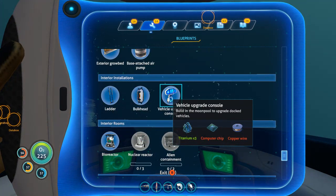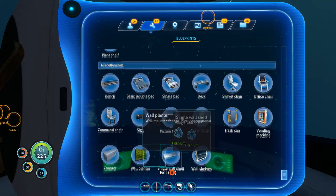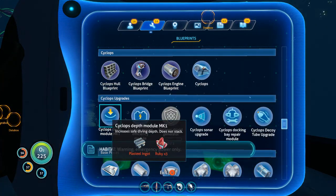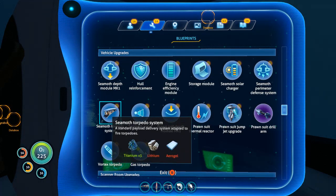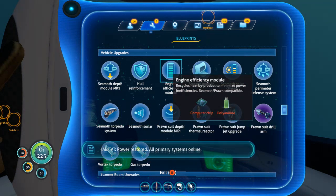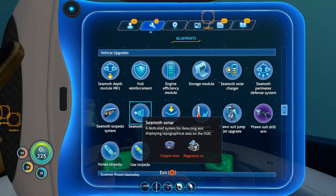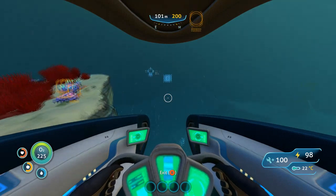So this lets me build in the moon pool to upgrade docked vehicles. Oh shit, really? Look at all the things that I now have available! Holy shit. Nickel ore — what the hell? There's still hella stuff I haven't found. But upgrades for the Seamoth? Consider it done.